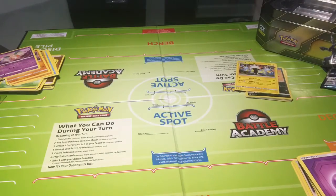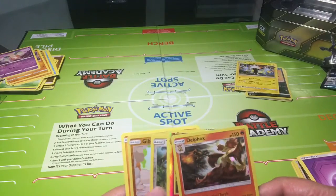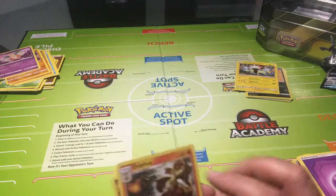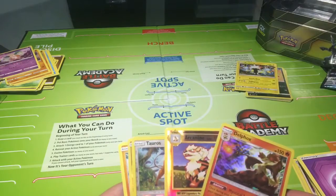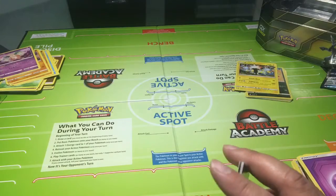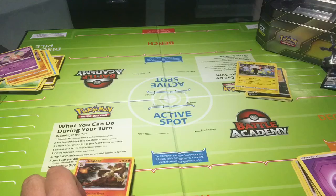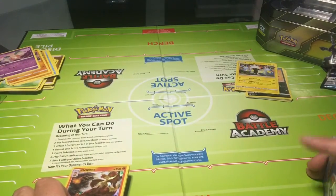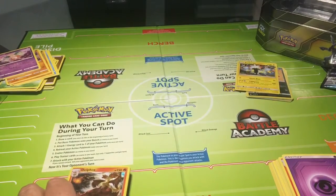Leave in the comments who you thought won and what you're excited for with the Champions Path and Darkness Ablaze cards coming out. I'll probably just wind up getting a booster box of Darkness Ablaze to get some trainer cards like the Toughness Cape and things you can use in rotation for my deck. The Champions Path Elite Trainer box definitely looks like the way to go. Thanks again — comment and subscribe, and have a great evening.